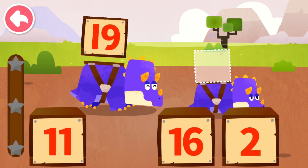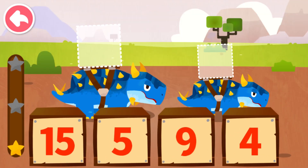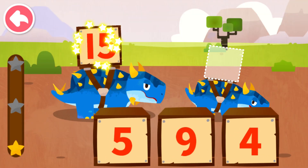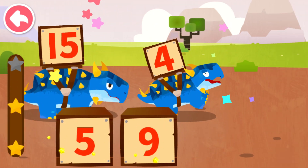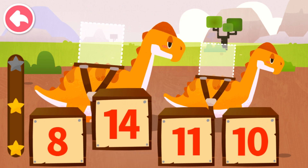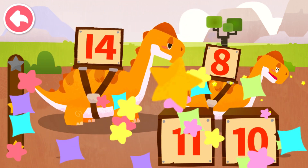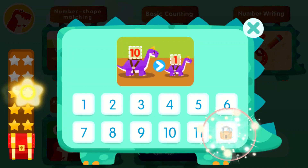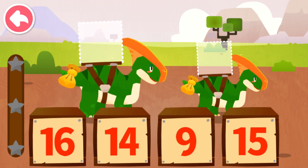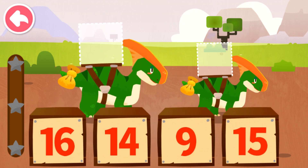Nineteen, two. Fifteen, four. Fourteen, eight. Fourteen, eight. Dispatch the box with the maximum number to Big Dinosaur, and the one with the minimum number to Small Dinosaur.